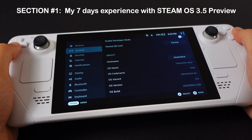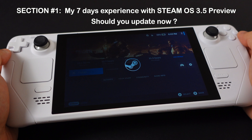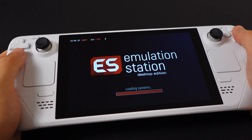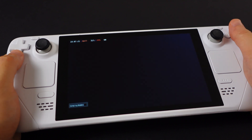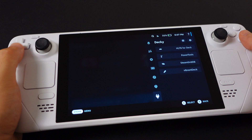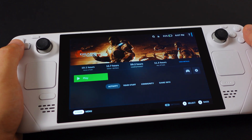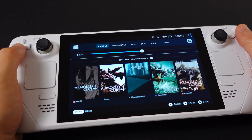After I updated to 3.5, all my emulation games are working perfectly fine, including all games inside EmulationStation. Nothing was messed up on the emulation game side. Inside my Decky Loader, I have VibrantDeck, HLTB, Power2, and SteamGridDB. All my plugins work flawlessly on the 3.5 Preview — I did not experience any problems with them.